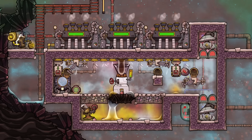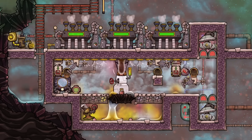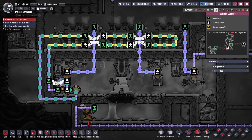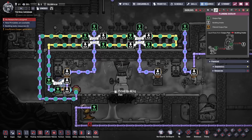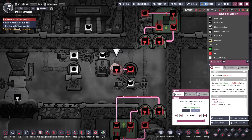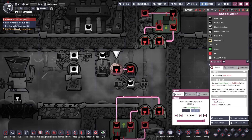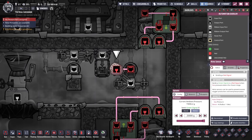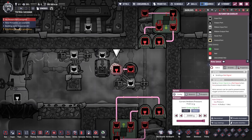The idea is to keep the pumps, auto sweepers, conveyor loaders, and aqua tuners under 975 degrees Celsius so they don't overheat when made out of thermium. The water return from the turbines is important and works better near any machines close to the geo vent. I'm controlling one of the liquid vents with an atmo sensor set to open if below 20 kilograms per tile, because each batch has some extra steam — if you don't deal with this, everything will over-pressurize. When the vent is closed, the water is taken out of the system to be used elsewhere.